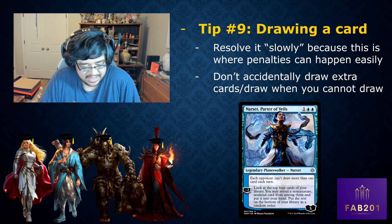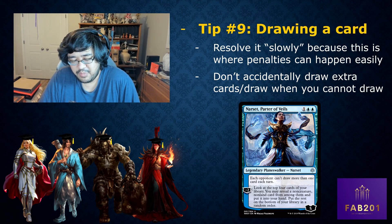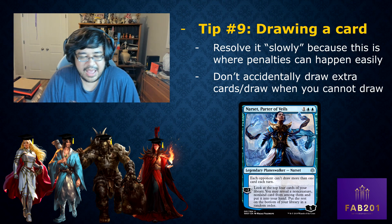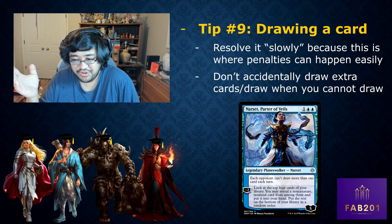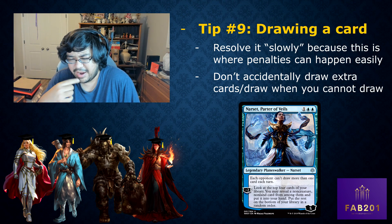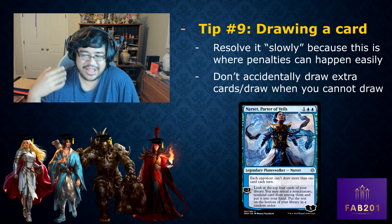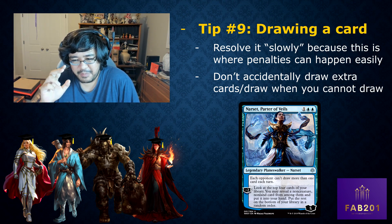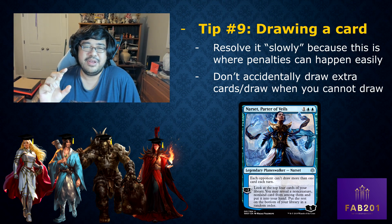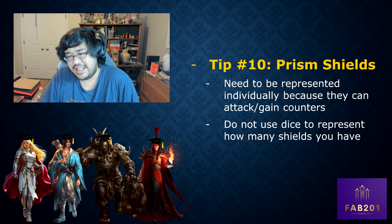Another example: at a tournament in Indianapolis, my opponent used a tutor effect and revealed a card with too high a power level without stopping — he'd already gone to search his deck before I caught it. We had to call a judge and it took 15-20 minutes. So whenever you're tutoring or drawing a card, take an extra moment to think about it.